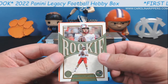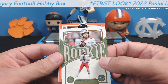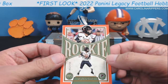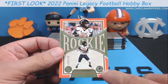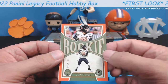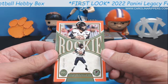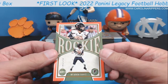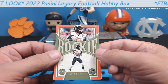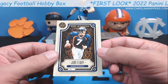Bailey Zappe — so the Patriots draft a quarterback apparently every year. Oh, Cincinnati — is this Ridder? Desmond Ridder! That's a nice numbered card to 199, that's for the Falcons. One thing I also love — and my daughter will love this, she does a lot of our sorting — they put the team on the card this year. That's so useful. Ridder to 199, pretty cool — second QB off the board.